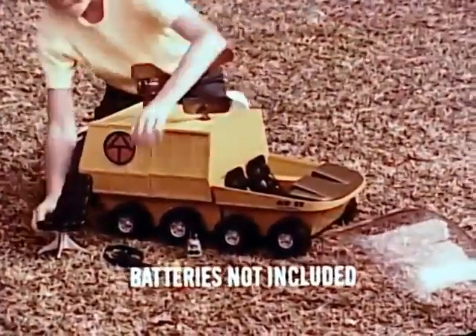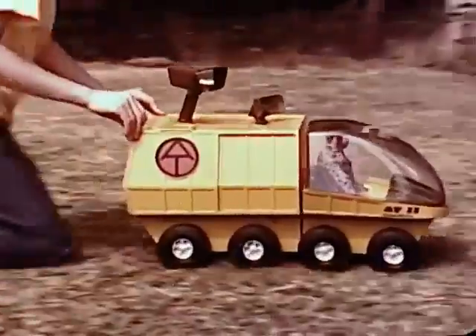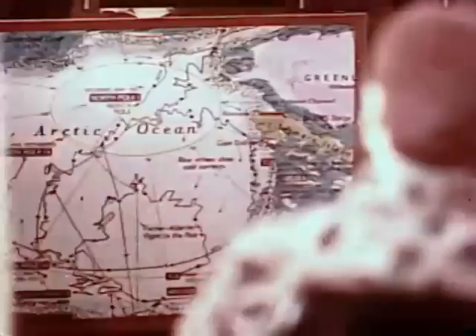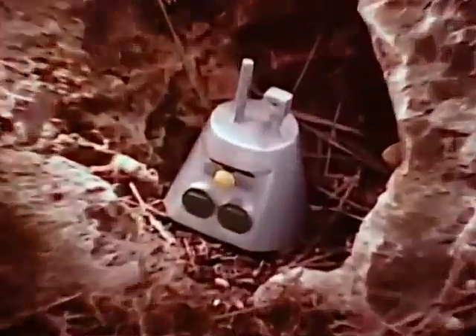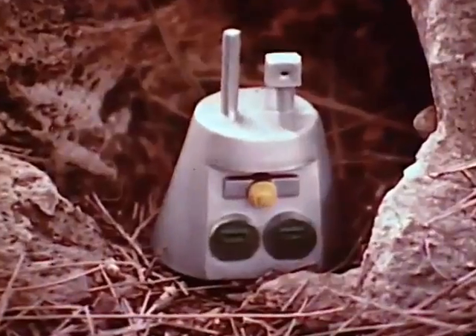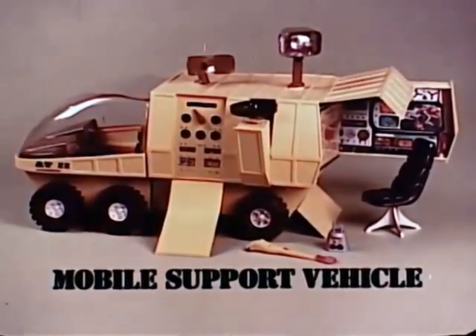Here's the G.I. Joe mobile support vehicle, and your Joe's in the driver's seat. Today's mission: a radioactive satellite is down and must be found. Quickly, you activate the radar scope and search light and launch the aerial camera. There's the satellite. No time to lose — so you move Joe out in the scout car. Create your own adventures with the G.I. Joe mobile support vehicle. G.I. Joe sold separately.